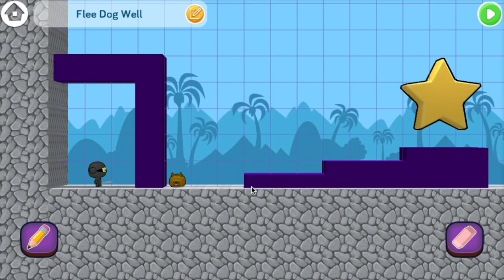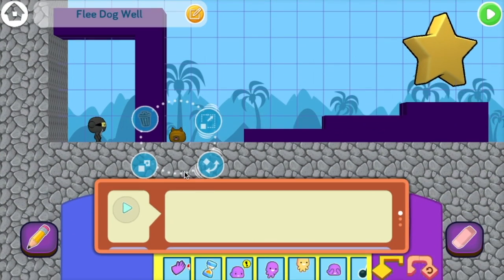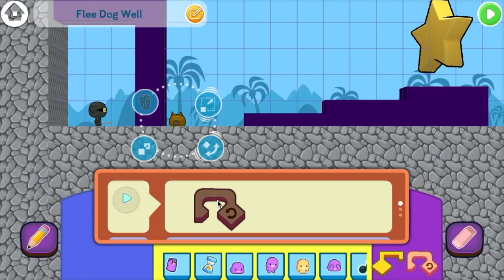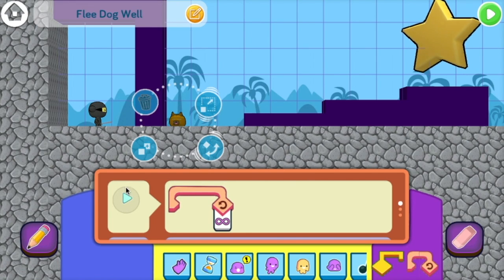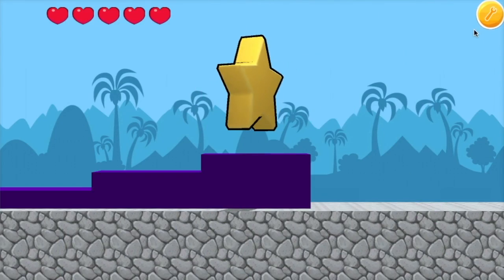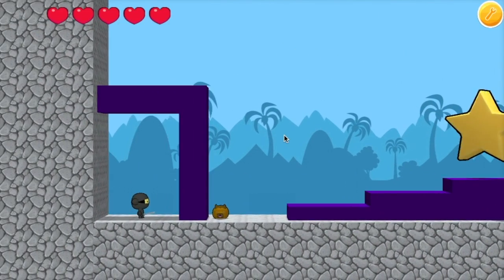That's the easy part. Click on the dog, and since we want the dog to always do something, we should use a loop with an infinity symbol — that's the little sideways figure 8. We'll put it on the play event so the dog will start walking right away when we press play. To do that, we'll add the walk command inside the loop here.